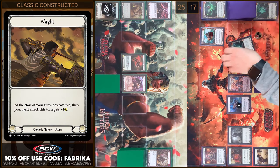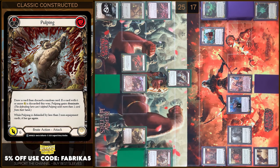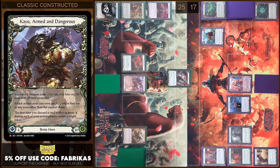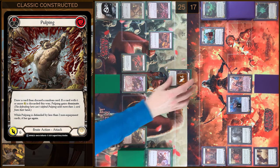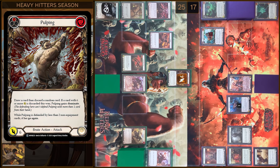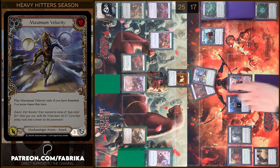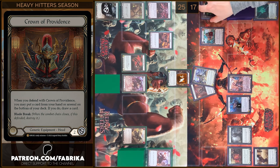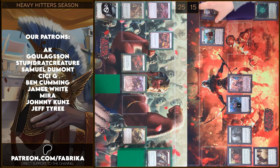I'm gonna destroy my token. Next I will play Pulping — I'm gonna pay two. I'm gonna draw a card and discard a random card. I will create a Might token. Pulping gains plus one and dominate — seven damage. I'm gonna block five. I'm gonna use Chrome of Providence ability. I have no reactions — tick tock. That's all, passed to you.